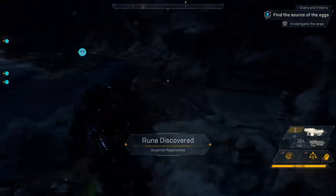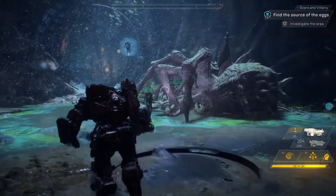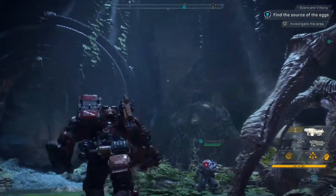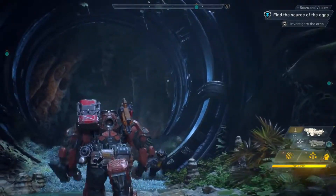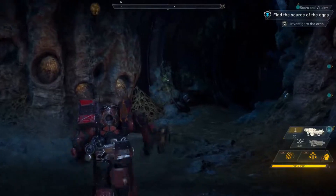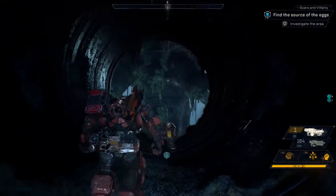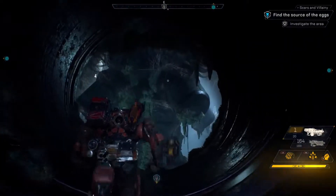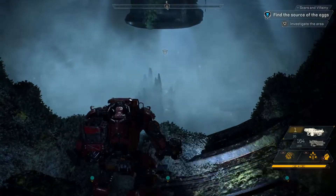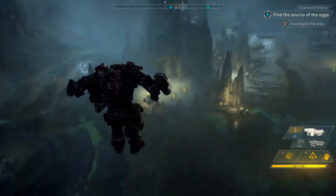Our freelancers just discovered an ancient Arcanist Resonance. Interesting lore items and materials are scattered throughout the world of Anthem for you to discover and collect. By now, you've probably noticed that our squad has some pretty awesome abilities. In particular, the Colossus has a legendary multimodal and the Ranger has a legendary Frost Grenade. Loot comes in many different rarities, and legendary items are very hard to come by. If you get your hands on one, they have special bonuses that make you more powerful. And I have a feeling our squad's going to need all the power they can get for what lies ahead.